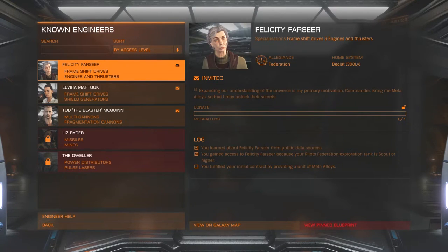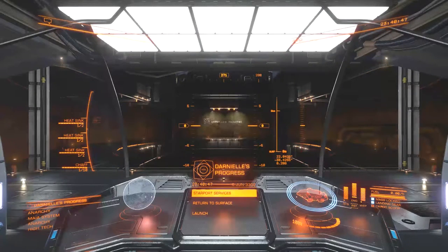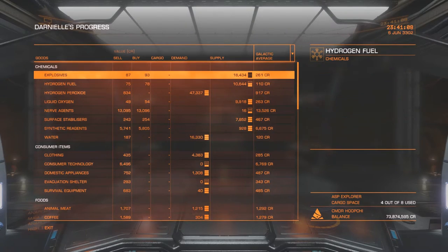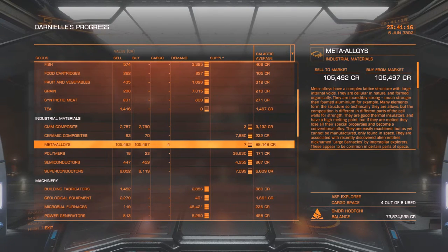To get access to Felicity Farseer, she needs a unit of meta alloy. Meta alloys usually come from the organic barnacles out in the galaxy, but those are hard to find and some are bugged right now. So I've come to Darnielle's Progress in the Maia system — it's a base on a planet where, if you navigate to Starport Services and the commodities market, you'll find meta alloys available for purchase at a steep price. She currently has seven in stock at 105,497 credits each.